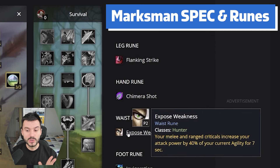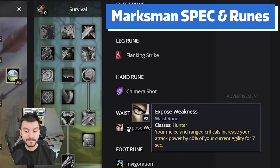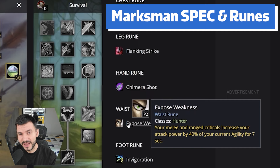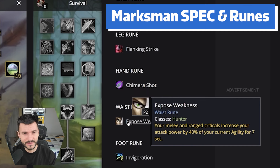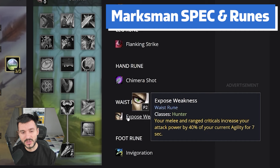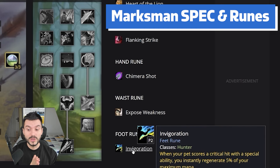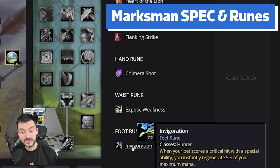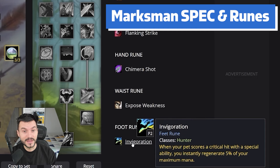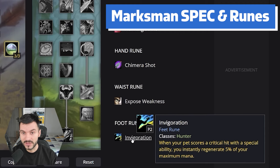Moving to the Waist Rune — Expose Weakness — your melee and ranged criticals increase your attack power by 40% of your current Agility for 7 seconds. So if you crit every 7 seconds, you can maintain this attack power buff for a long time. At level 40, you're going to have probably around 300 Agility. 40% of that is close to 150 — 150 attack power. That's going to be huge. So Expose Weakness and gearing towards Agility is going to be huge. For the Foot Rune: when your pet scores a critical hit with a special ability, you instantly regenerate 5% of your maximum mana. If you use the Electromagnetic set, you get another 5% mana — so you might be able to spam max rank Multishot.